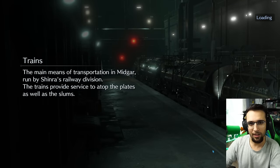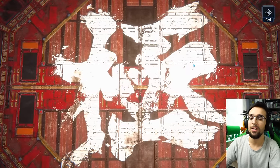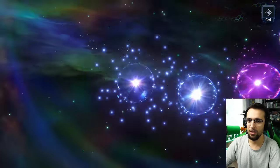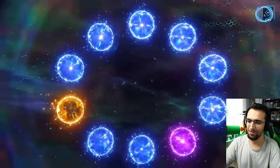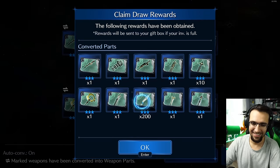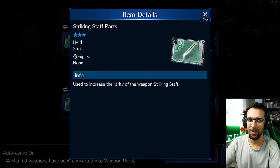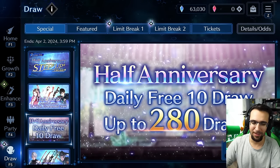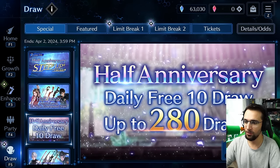I'm going to do my free pull with you real quick. Hopefully you guys can give me some luck out of this. No luck on the costume — I like to skip these because there's so many. Hey, we got something. Aerith. Striking staff — melee Aerith. Not yet, maybe one day. But a gold is a gold, so I'll take it.